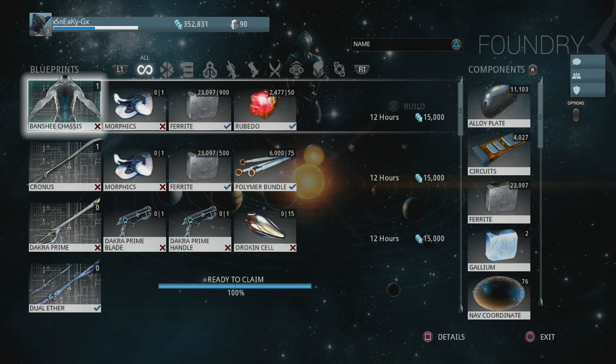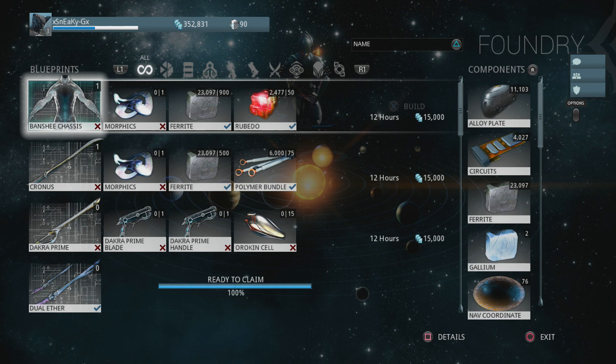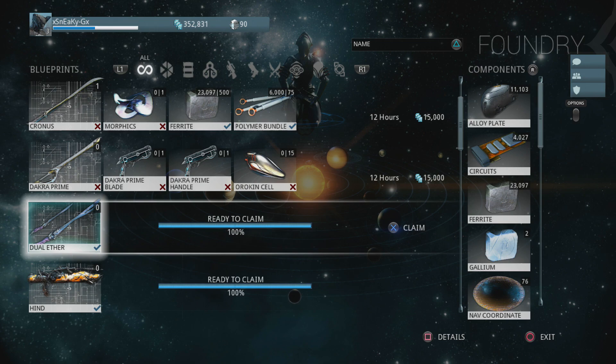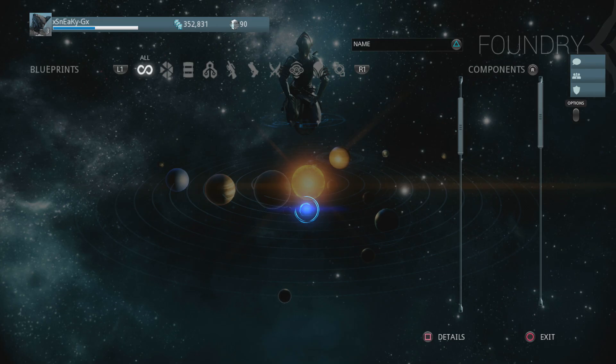We still have a little bit of ways to go before we can make the rest of Banshee — we only have the other blueprints yet. Now, surprise number one: we have the Dual Ether to claim, so we'll be switching out the Cronus for this new weapon, hopefully it's going to be really awesome.